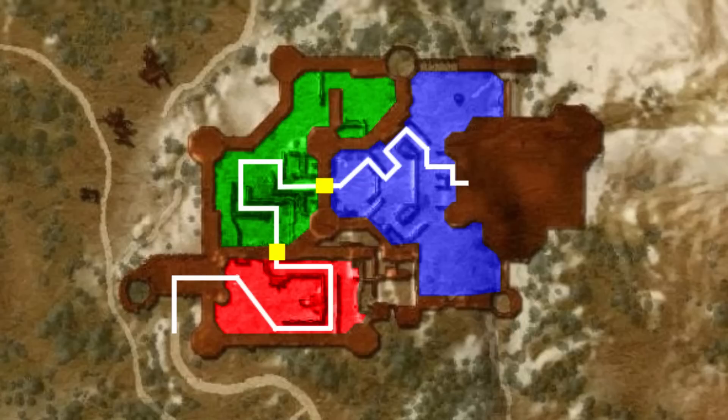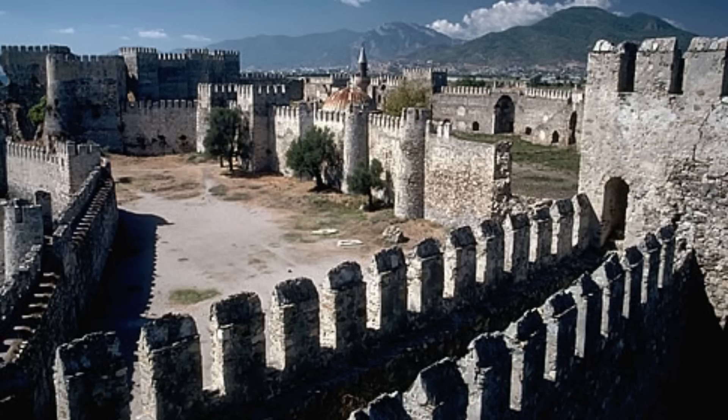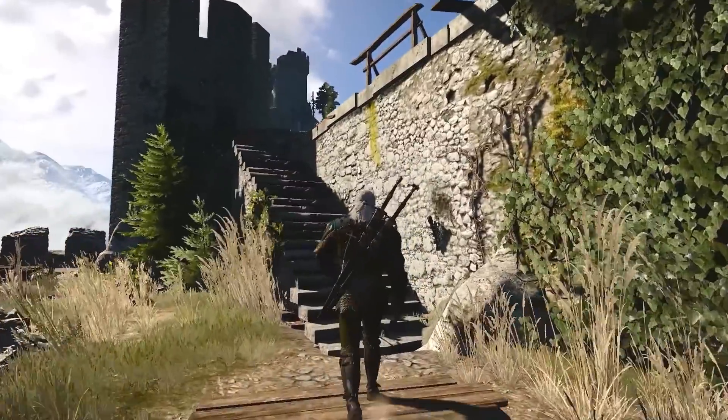But we do run into a bit of a problem here — the castle walls are not effectively designed to attack enemies on the inside. It has no inwards-facing battlements, and the access to the walls are completely undefended.